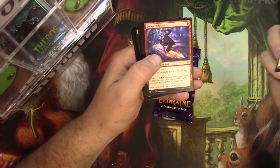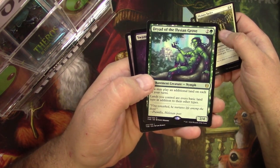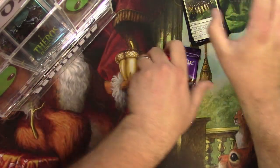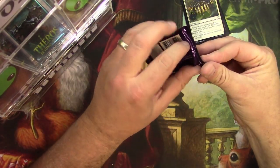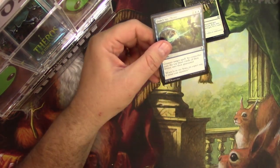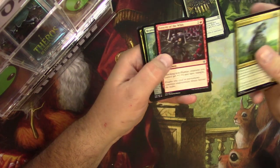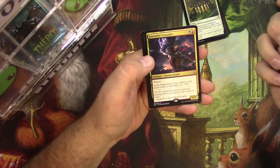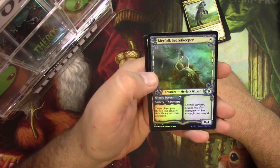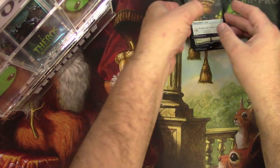Phalanx Tactics, Escape Velocity, Klothys's Design, and a Dryad of the Ilysian Grove — very good pull right there, that's a workhorse card for some five-color mana decks I think. Throne of Eldraine: Wandermare, Frosty of the Wilds, Beanstalk Giant, and a Stormfist Crusader. And a foil Merfolk Secretkeeper — the art on that's really nice. And a food token. Alright Jeremy, here's yours, headed your way.